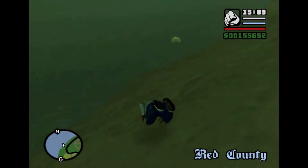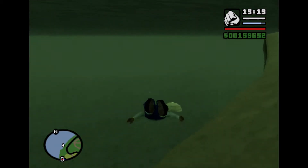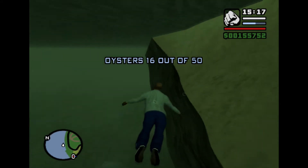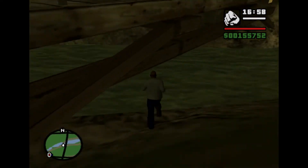Oyster number 16 is not underneath a bridge — instead it's just off the beach in the panification area. Simply dive underwater; this one should be a pretty easy one to find. Kind of reminds me of a few ones in Los Santos which were easier to get.